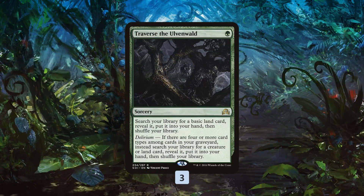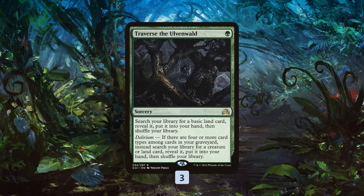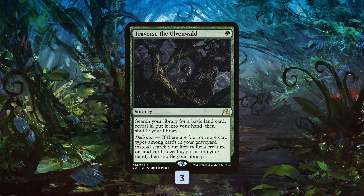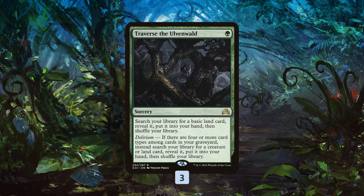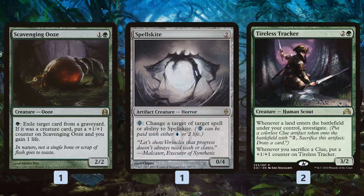Traverse the Ulvenwald is kind of the glue that holds it together. If we need a Glissa, we can find it; if we need Arcbound Ravager or Walking Ballista, we can find it — whatever piece we need. Because we have so many sacrificeable artifact creatures, it's pretty easy to enable Delirium. Just one Hangarback Walker or Walking Ballista plus a Fetchland gets us very close, only needing one more card type. So it's really trivial to turn on Delirium in a deck with a ton of artifact creatures that go to the graveyard, and then we're just tutoring up whatever we need all the time.